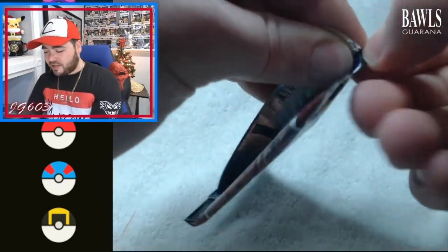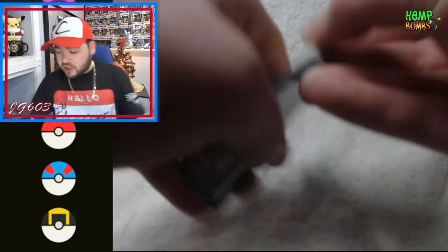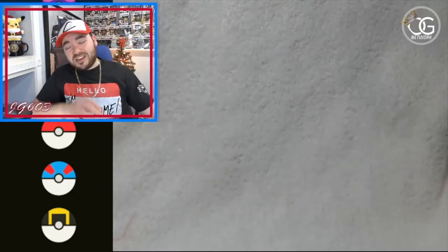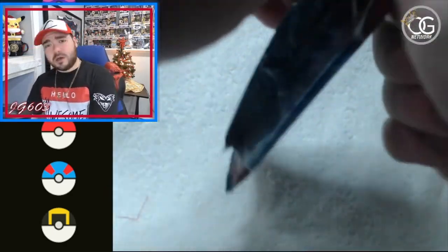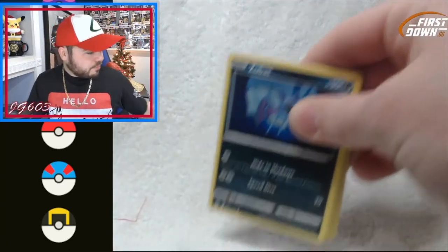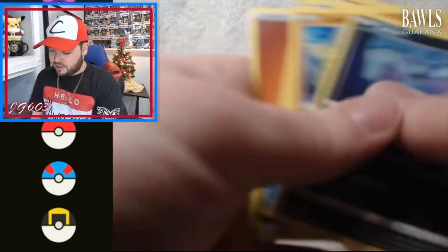First pack — we are still trying to get this Tyranitar card, that's pretty much all we're here for. Most of you have seen Battle Styles, so if we don't get a Yamper or a silver back, we're just gonna fly right through it. Green code card — we're out. Two green code cards right out the back, so we know that's all gonna be junk. We do give away the code cards in every single video, so hang on to those.